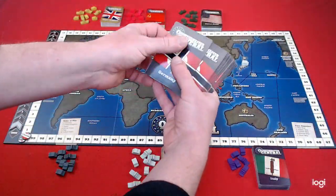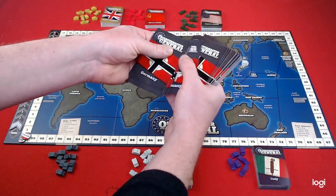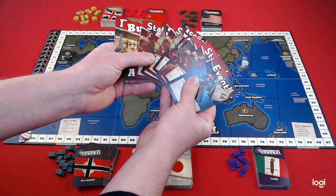Each player will take their specific deck of cards for their country, deal out 10 to themselves, then discard 3 of their choice. These 7 cards are their starting hand.